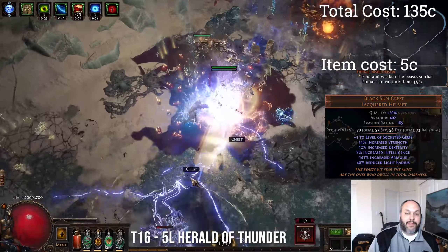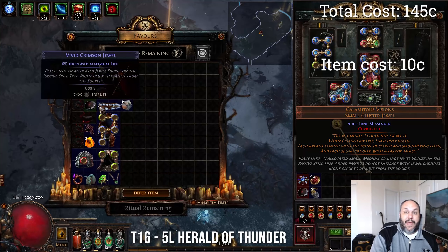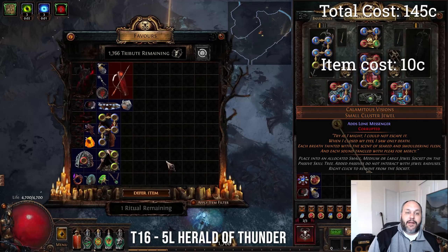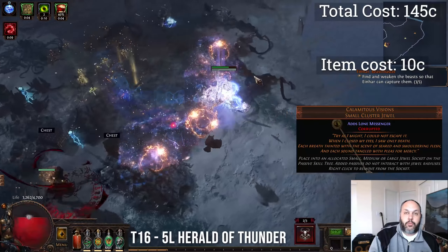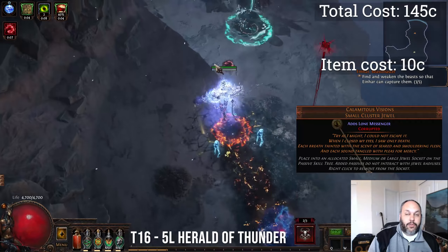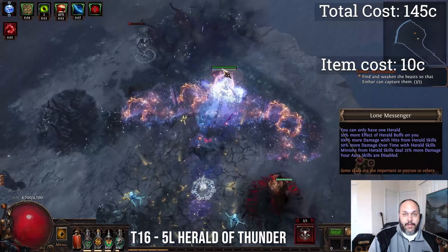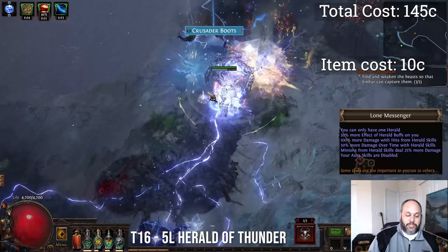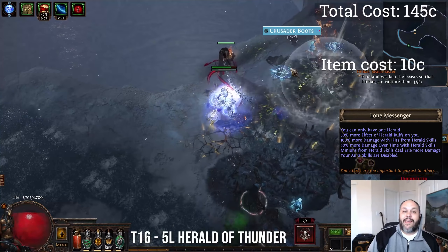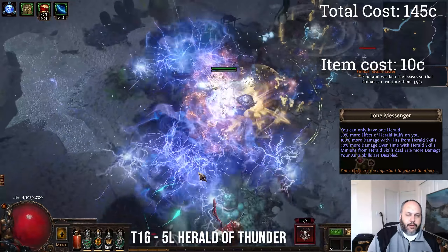So if you can spend 5 chaos and get one with a total of like 30% on it, that's one slot that's going to give you 30-40% all resistances and 30-40% elemental penetration. Highly recommend it — it's an easy thing to plug in, it's cheap, get it. Then probably the best money you can spend on this build: pick up a Calamitous Visions Small Cluster Jewel for only about 10 chaos. It gives you the Keystone Lone Messenger, which is 100% more Herald damage — that straight up doubles the Herald of Thunder damage. Combined with just the Annihilating Light Staff and Calamitous Visions, you're already at 6x normal Herald of Thunder damage.